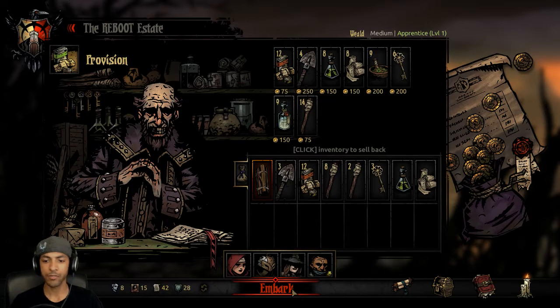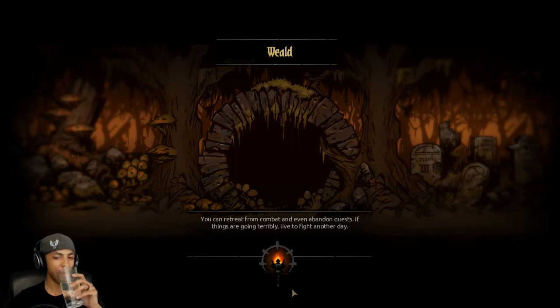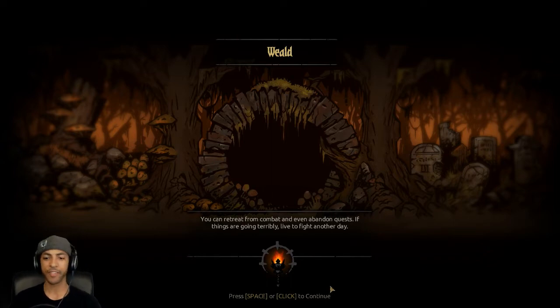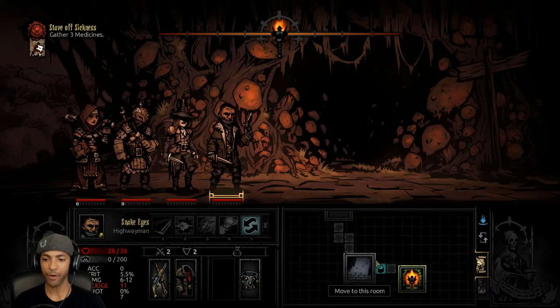Let's do this. Every once in a while I kind of psych myself out right at the last second. You can retreat from combat and even abandon quests — if things are going terribly, live to fight another day. There's a scouting going in for us.